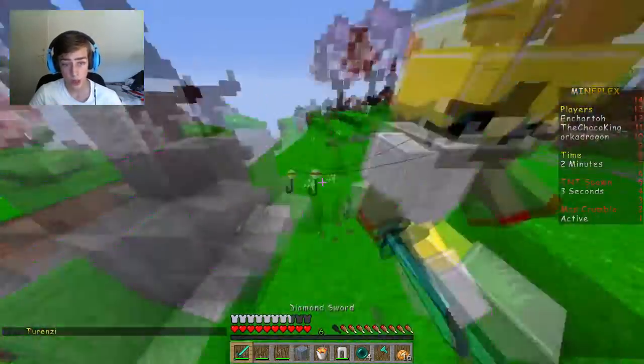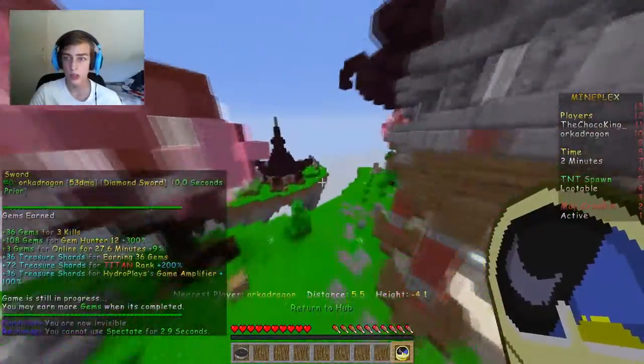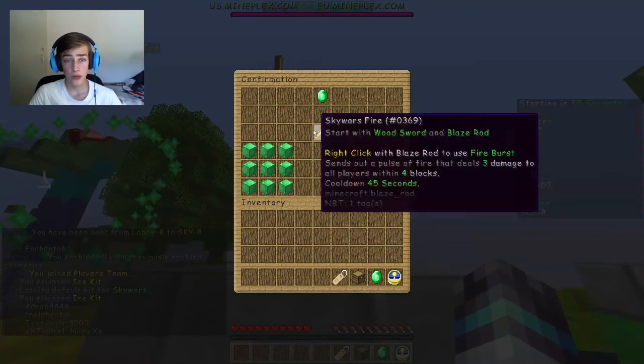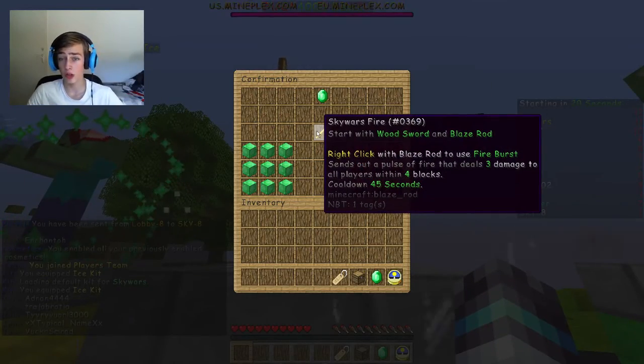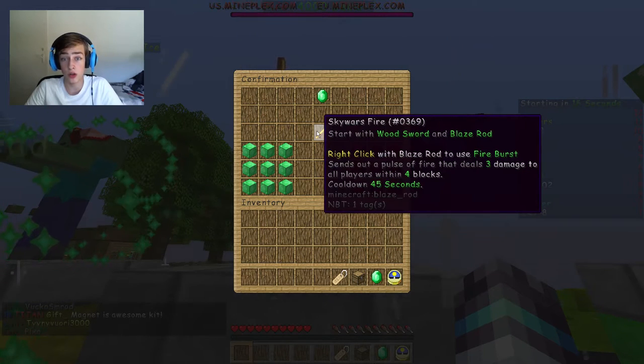One does not simply sneak up on me. Oh my god - I'm third! Okay - fire! Right click with blaze rod to use Fire Burst: sends out a pulse of fire that deals 3 damage to all players within 4 blocks.